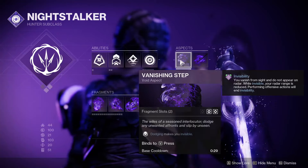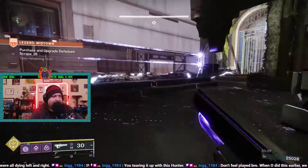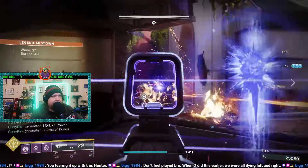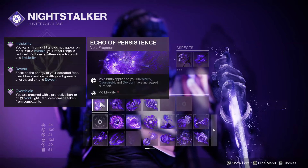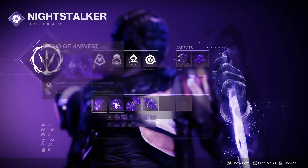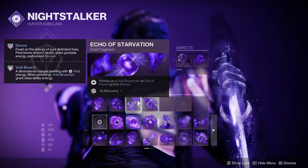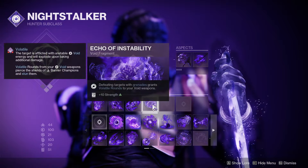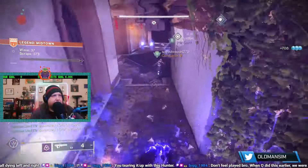As for aspects, Vanishing Step is preferred as a way to go invisible to either get out of a fight or to save someone, plus you get a second perk for dodging. I also like Stylish Executioner because it gives you another way to go invisible and allows you to see where enemies are, because we'll be constantly killing debuffed enemies. For our fragments, I use Echo of Persistence so our buffs like Devour last longer, Echo of Harvest to get orbs of power and void breaches from killing weakened enemies, Echo of Starvation granting us Devour from picking up an orb of power or void breach, and Echo of Instability granting us volatile rounds from kills with grenades.